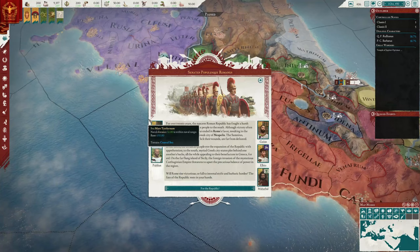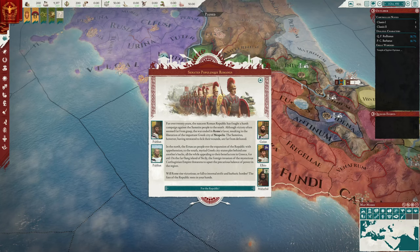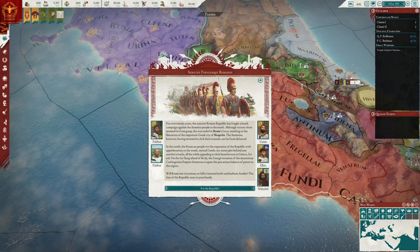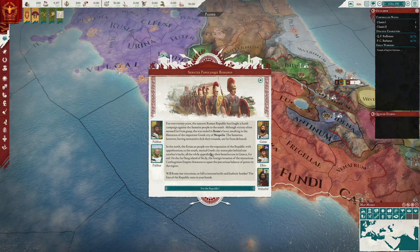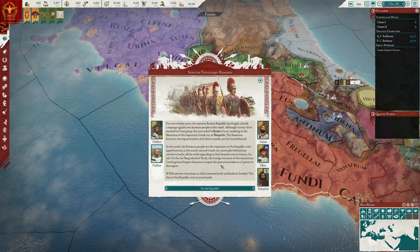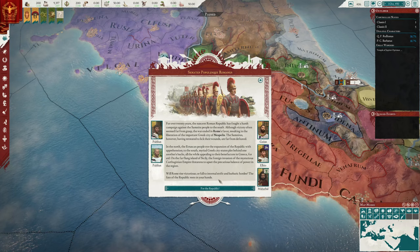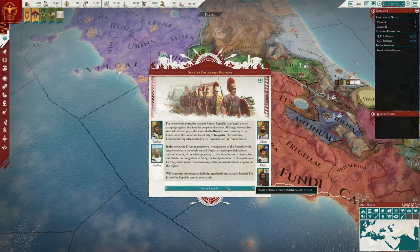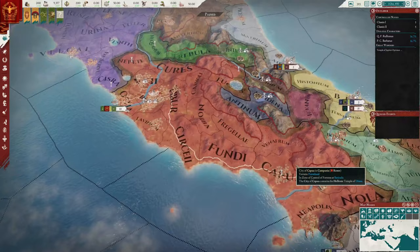For over 20 years the nascent Roman Republic has fought a harsh campaign against the Samnite people to the south. Victory often seemed far from grasp, but the war ended in Rome's favor, resulting in the liberation of the Greek city of Neapolis. The Samnites, having retreated to lick their wounds, are far from defeated. In the north, the Etruscan people eye the expansion of the Republic with apprehension. The fate of the Republic rests in your hands.